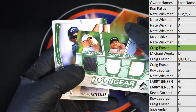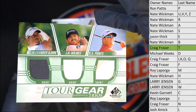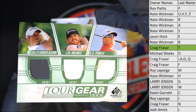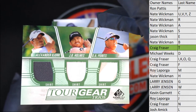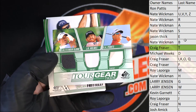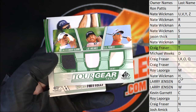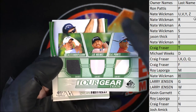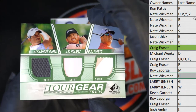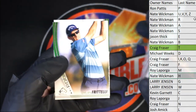Got a tour gear here — JB Holmes and DA Points shirt, tour gear trios. BH and P — so that's Nate. Nate, you have BH, you have two of three here. Ron has P, but you have two of three — so Nate W, that'll be yours.